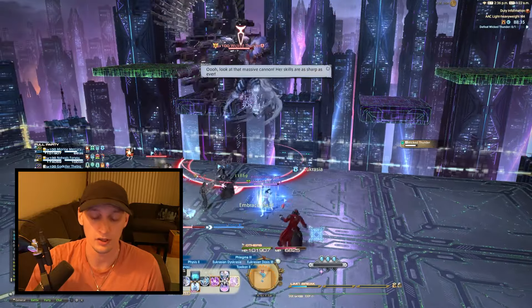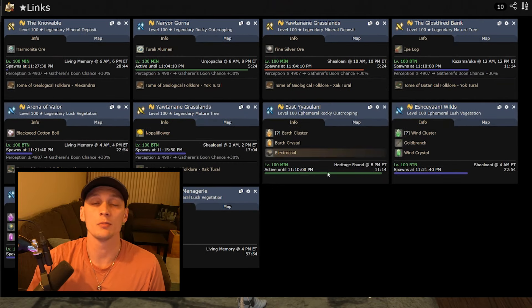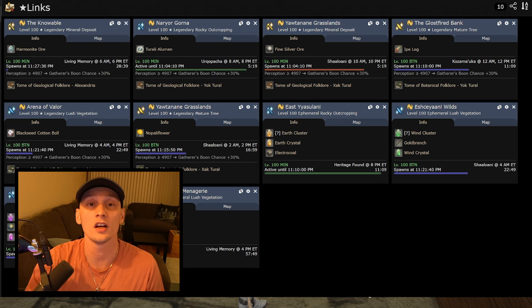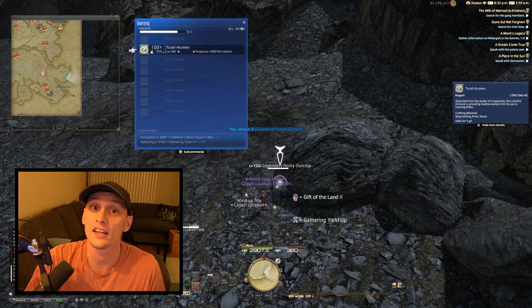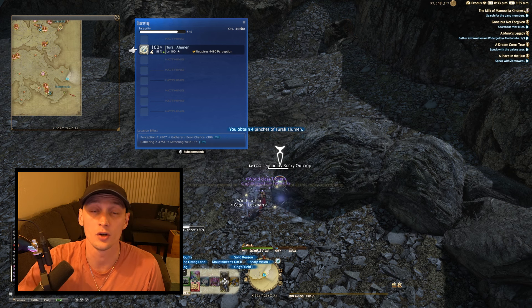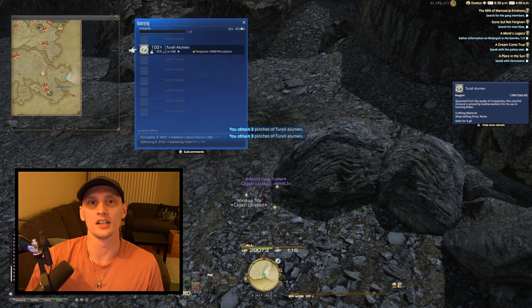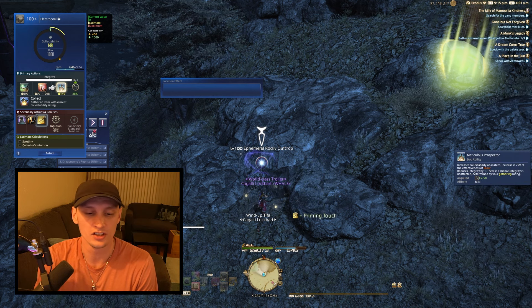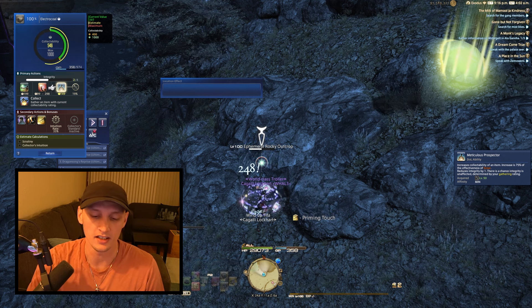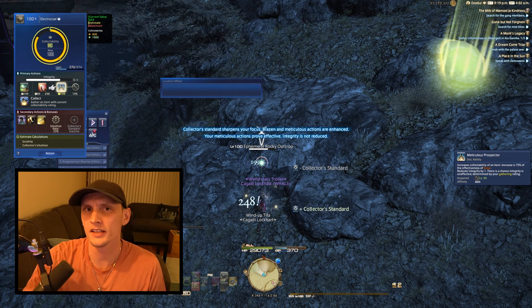We're also getting new food and pots, so prep for that. There will be aether sands and legendary mats which you can farm right now. If you don't have those unlocked, you need to unlock the folklore books — nine books total, three each for fishing, miner, and botanist — using purple gathering scripts from collectibles or ocean fishing. That unlocks legendary nodes. Gather aether sand especially, plus around 50 to 100 of each legendary mat. You have roughly two weeks to gather before Savage.